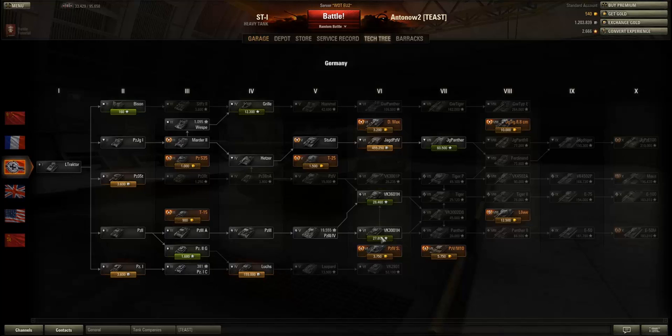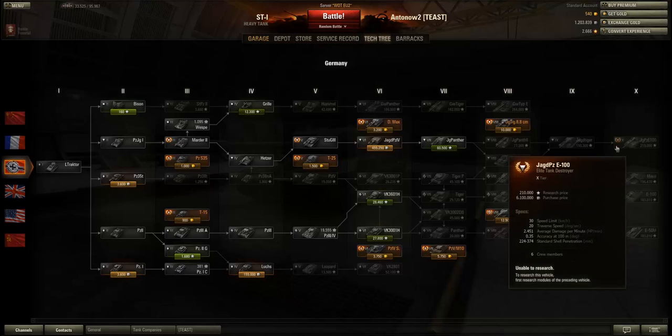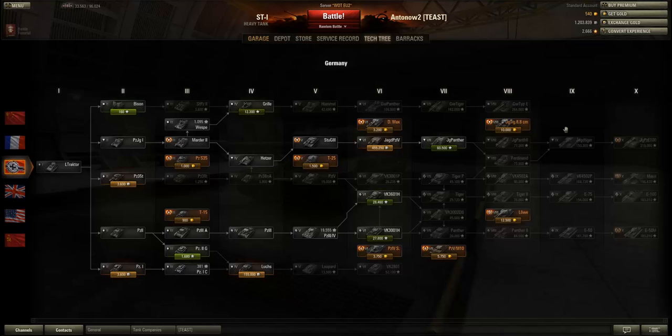Next come the Germans. The German tech tree looks very confusing at the start because it's so packed. Right at the top is the artillery line, and German artillery is very good — a lot of people say it's the best in the game. The tier 8 German artillery has a lot of damage and is especially good for those who like to play stationary artillery rather than moving around a lot. It's got a lot of damage, though not the most in the game, and decent aiming and reload time.